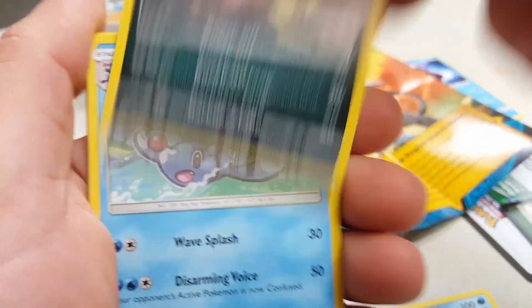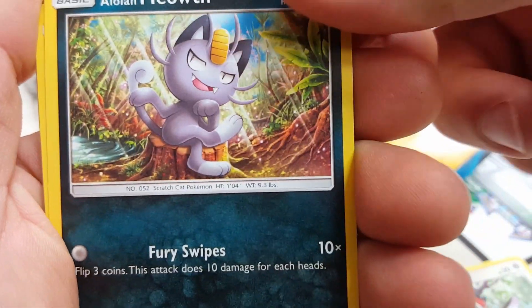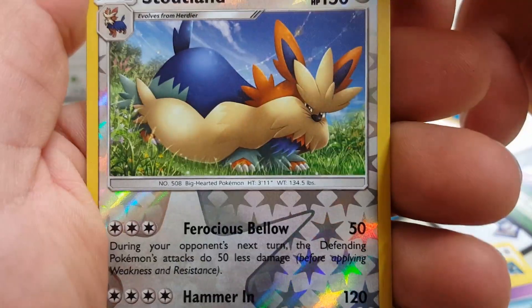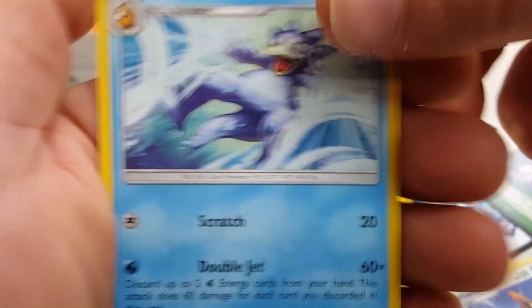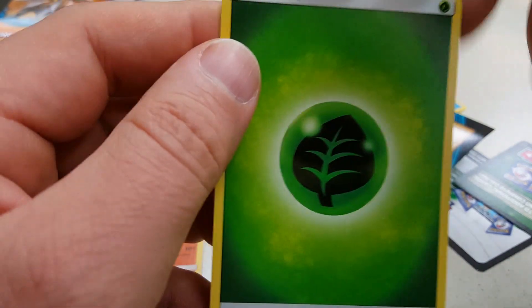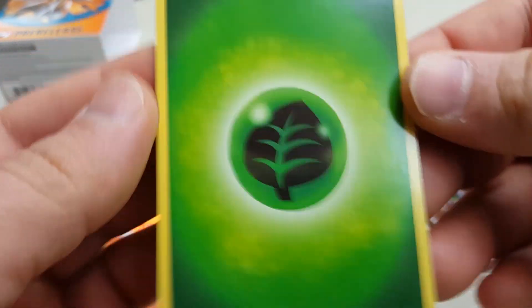Let's see what we got. Helioptile, Krokorok, Riolu, Pikipek, Alolan Meowth - so we all heard about this happening - Sandile, Crabrawler, Drowzee, Stoutland - it's a Reverse Rare - and a Golduck Non-Holo Rare. Also guys, it does come with an Energy - it doesn't count - it's been a while since Pokemon has done this. This will be the 11th card in the pack, even though it says 10. It's actually going to be number 11, but this doesn't count. This is the new Energy style, it's pretty cool as well.